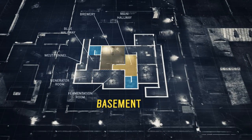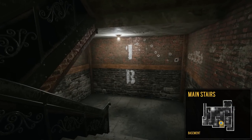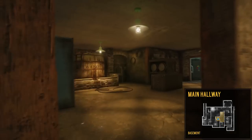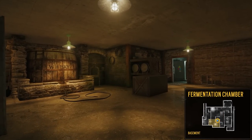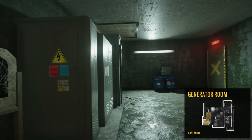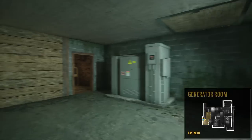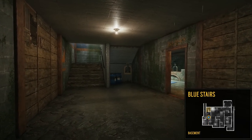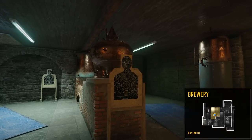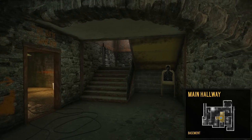Time to go down into the basement. Starting from the main stairs, in front of us is a small hallway that leads to different rooms. Going to the left, we enter the fermentation chamber. Note that this room is important because it could contain numerous objective sites. Now let's continue into the generator room and go through a door to take a look at the west tunnel. Moving down the hallway, we see the blue stairs, and then we enter the brewery. Remember the hatch we saw in the living room on the first floor? That's right above us. Continuing on, we'll take a quick look at the main hallway, which leads back to the main stairs where we started our tour.